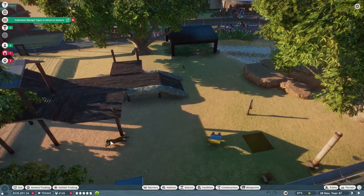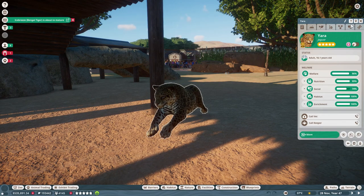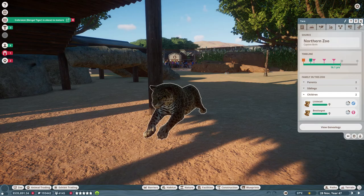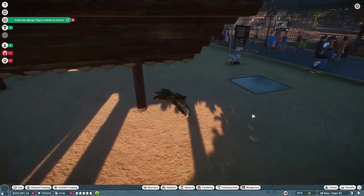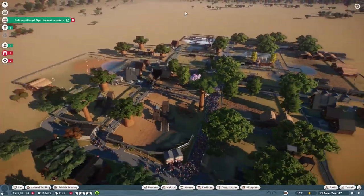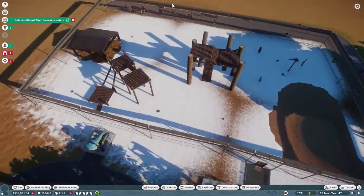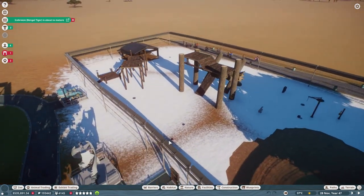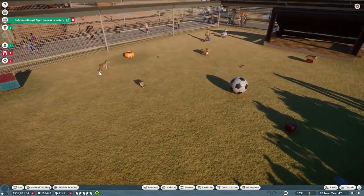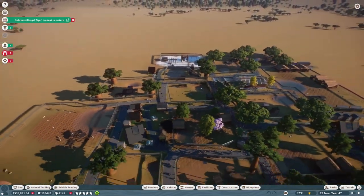We also have jaguars, which are actually quite good — they're not very endangered so you don't get as many credits per animal, but they produce up to four cubs at a time. If you're selling four cubs at around 500 each, you recoup your costs well. Jaguars are also long-lived. Snow leopards and cheetahs I wouldn't really bother with — you just don't seem to reap as much profit as from lions and tigers.